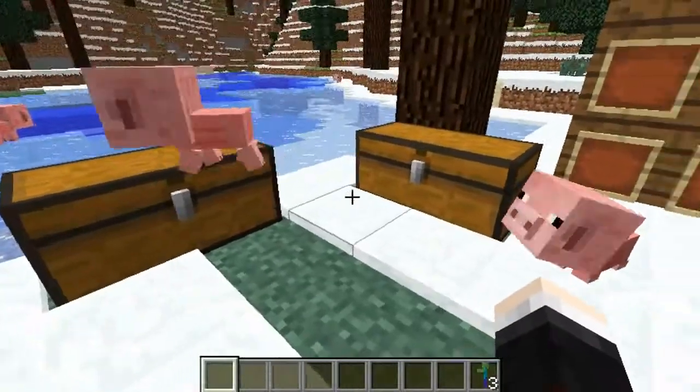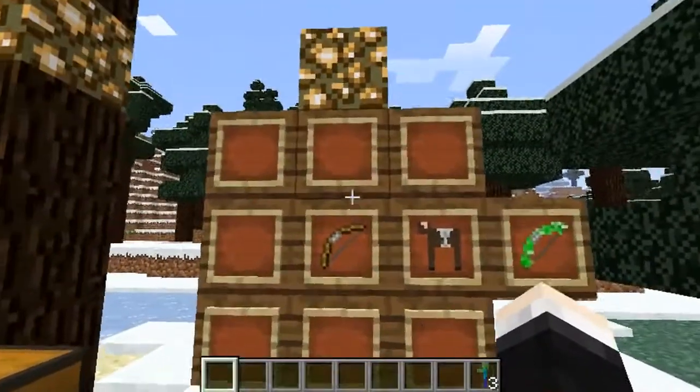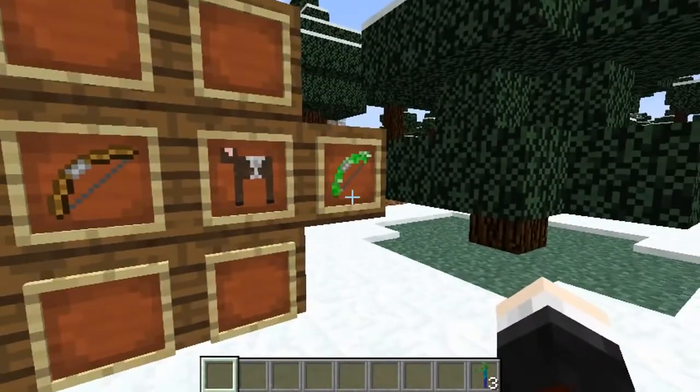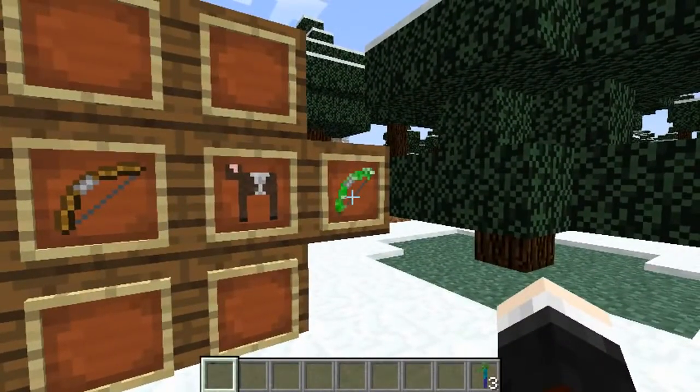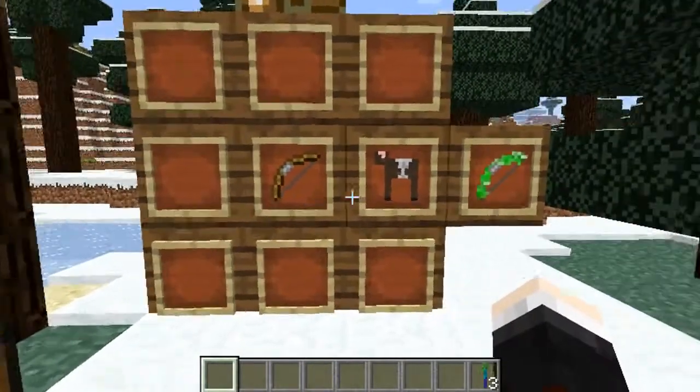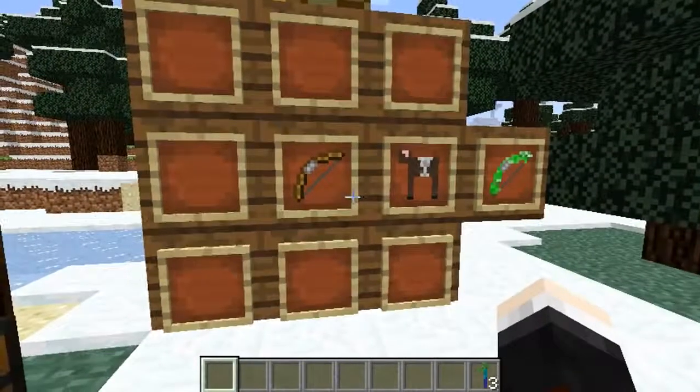He's so cute. We'll get on to how to craft these in a little bit, but first up is the animal bow. To craft it you need one bow and an animal of your choice — this can be anything — and you get the animal bow. You can fire your animal of choice.